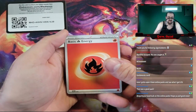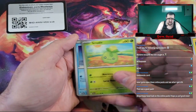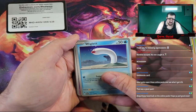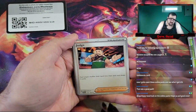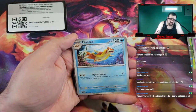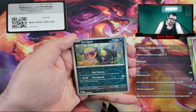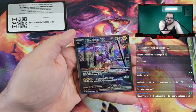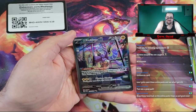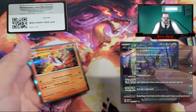We got Basic Fire Energy, a Pawmi, Smoliv, Wiglett, a Greavard, Judge, Floatzel, Team Star Grunt, a Seviper. We got the Alt Art Maridoon — let's go! Followed by a Hollow Skeletridge.